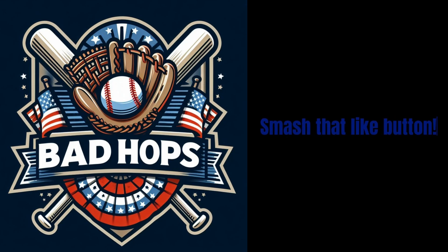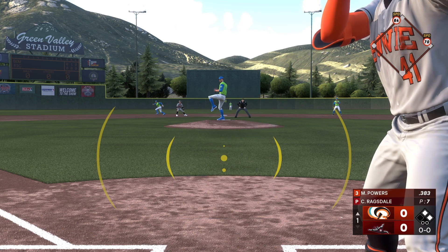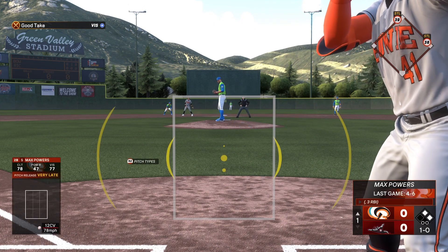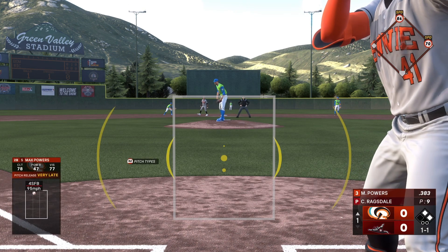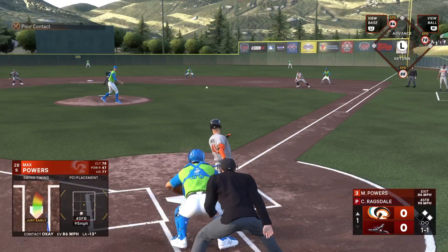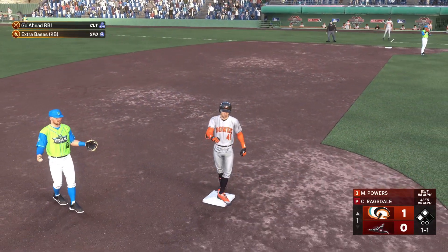Bad hops baseball — smash that like button. Max powers. That hits the dirt and that's ball one — good job to let the low one go there. There's a strike at 95, one and one. On the ground, two ball, and handles this chance — oh, the throw is too high coming to the plate, and in comes the runner from second to score. Big mistake there.